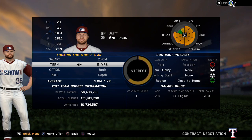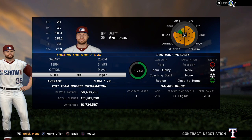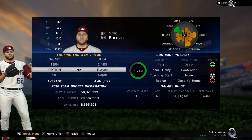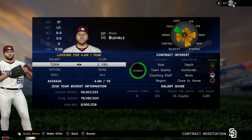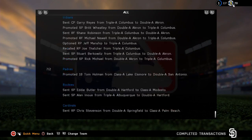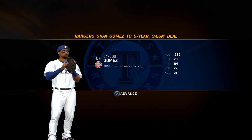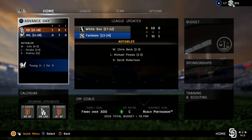They've also added a lot to offering contracts, which is well deserved and well needed. You can assign players a role to try to make them happier about signing with your team, and you can try to convince them to come because you're close to home — that's been added in here too, because players are now conscious of the region they're playing in. Maybe you have a guy who grew up in a small town and doesn't want to play in New York City — that kind of potential is there.